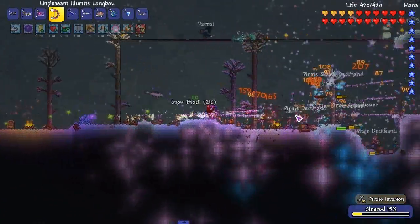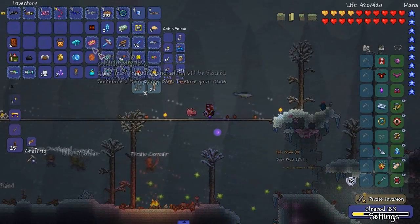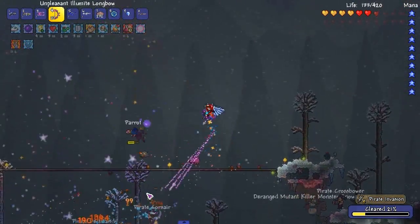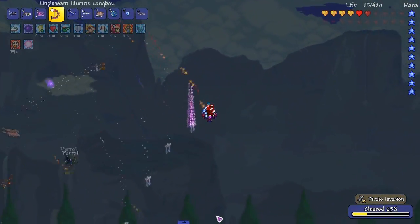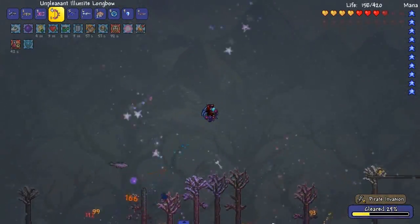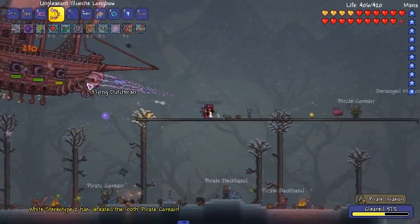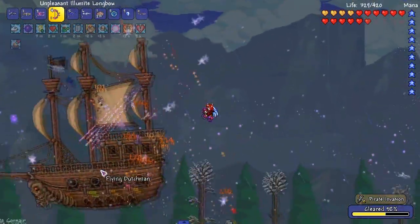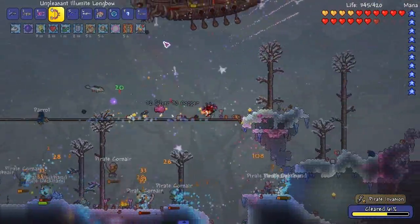There are so many pirates — I don't know what mod adds all of them. Look how fast we're clearing this out though; we can probably clear this whole invasion quickly. Oh god, I'm almost dying — come on, activate another Boreal Strider! There should be millions. And there's the captain — and the Flying Dutchman in the mix. I don't think there's anything from Thorium worth using; we're already way past the tier of pirate stuff.